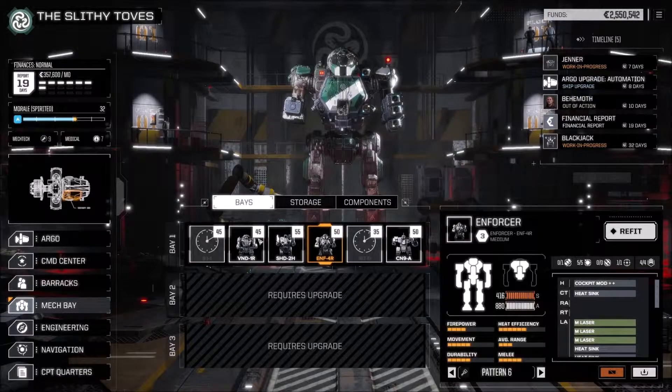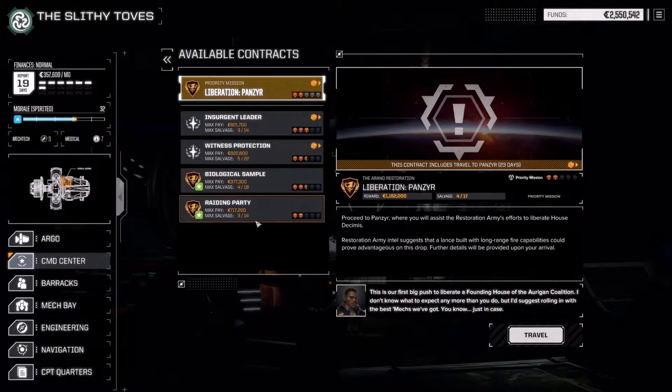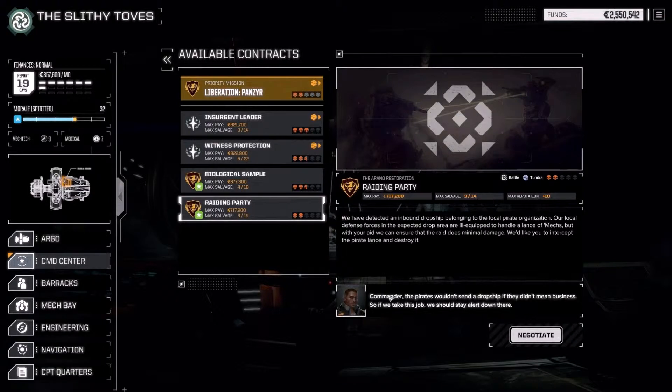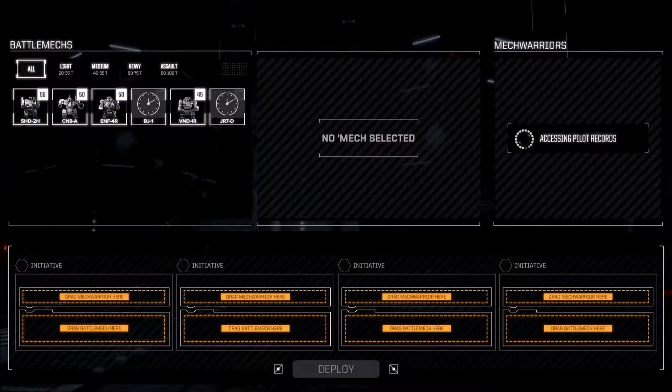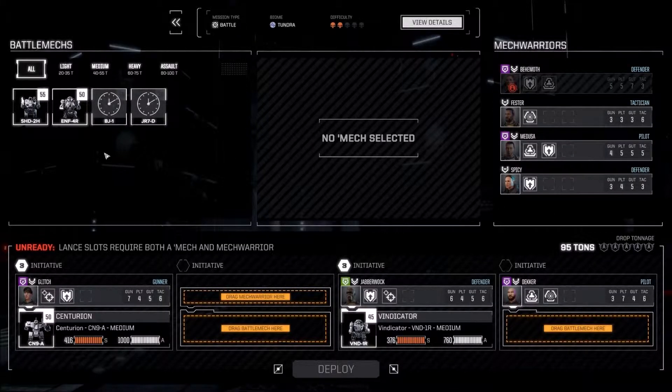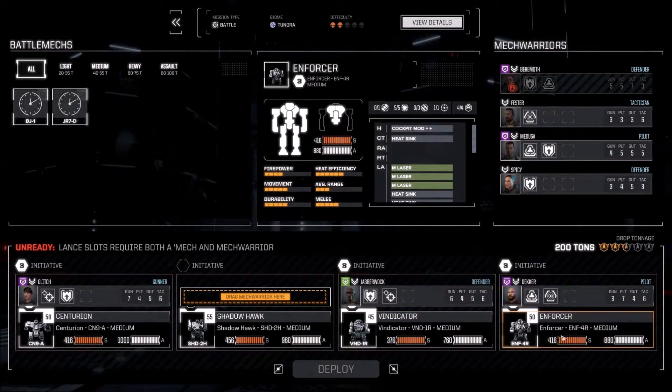We retain the Centurion and the Vindicator for our long range support. Coming back, we've got a couple more doable missions, and I'm going to tackle this battle raiding party. Get some money in, because we're going through ours at a rate of knots. Hopefully this time we'll get some salvage. Let's drop these guys in — full medium lance — and now we have to decide who's going to pilot what.